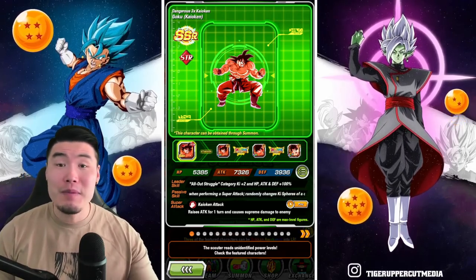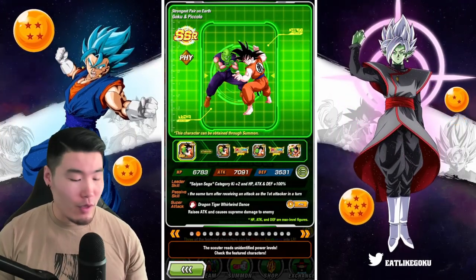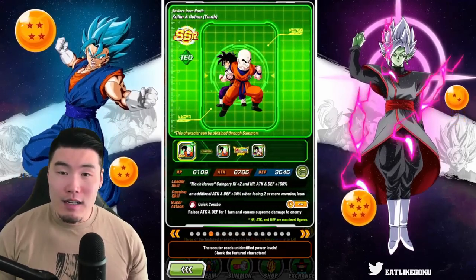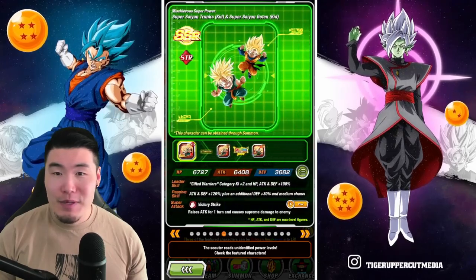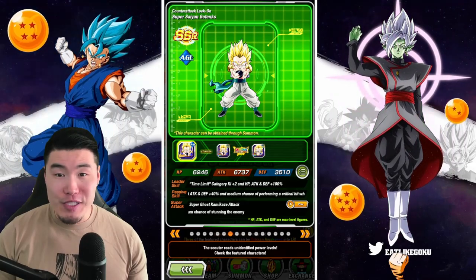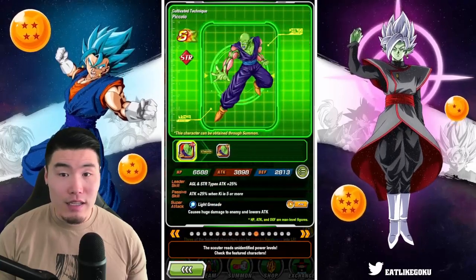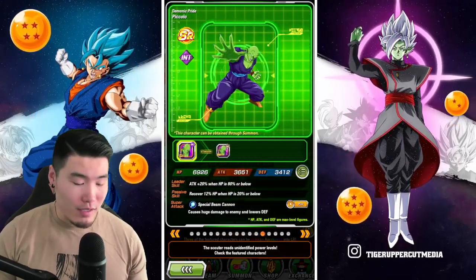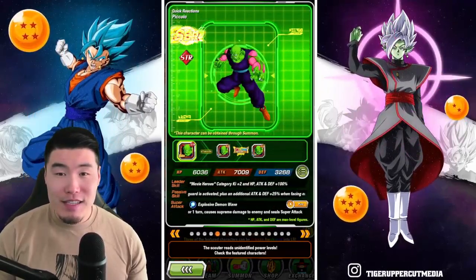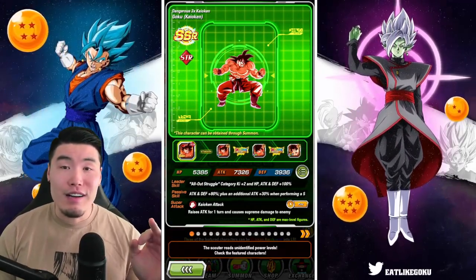We're starting with the LR Kaioken Goku from last year's anniversary, then the Fizz LR Goku and Piccolo, the INT LR Goku and Piccolo, TEQ Gohan and Krillin, STR Piccolo, STR Super Saiyan Kid Trunks and Goten, AGL Super Saiyan Gotenks, TEQ Piccolo, TEQ Kid Goten, TEQ Krillin. So basically ten featured SRs, three of them are LRs.